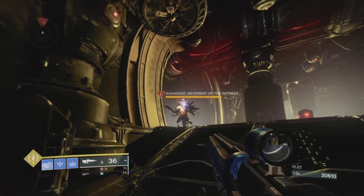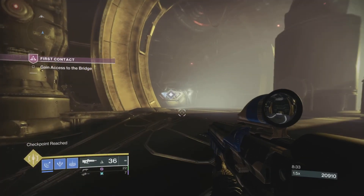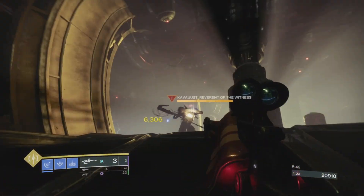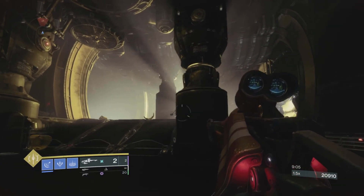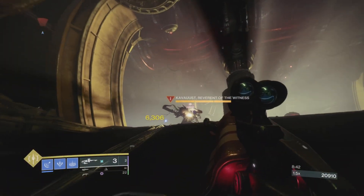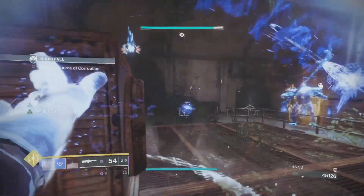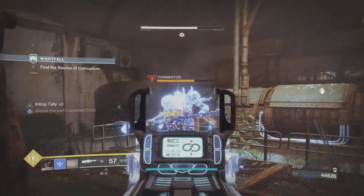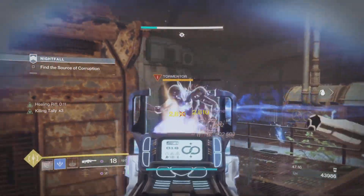Glaives are also useful — keep your shield up and it'll block the Tormentor's suppress ability, protecting you as long as the shield holds. Hitting them occasionally also stops the grab mechanic from triggering. Queen's Breaker linear is surprisingly not bad either — every hit disorients and blinds the Tormentor, and it's a linear so it gets bonus damage on crit spots. It's solid for team play to keep a Tormentor locked down from range, though if your team is handling everything else, Tractor Cannon is probably more useful.